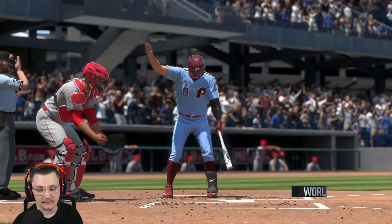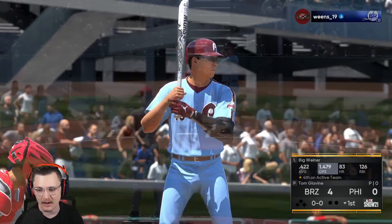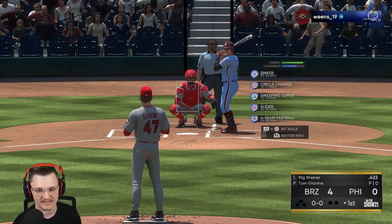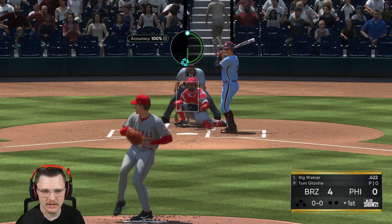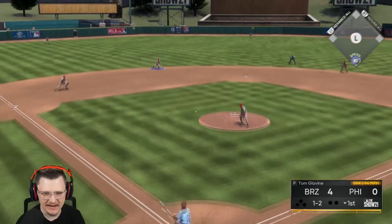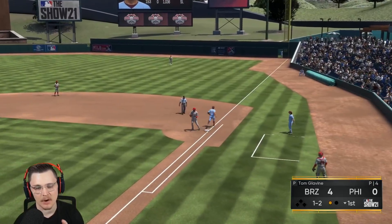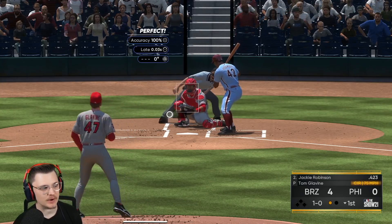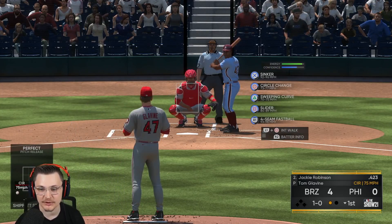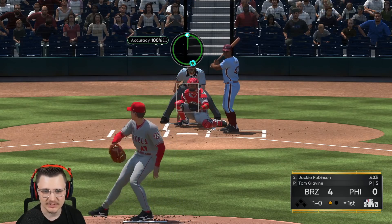We score four in the first. Oddly enough I do think this is gonna be a bullpen game because Tom Glavine — there's no way in hell he gets out of this. With two innings he might be coming out. But we're still gonna try — who knows, maybe Tom's their kryptonite. We get a ground ball. I just realized we did all that with two outs in the first, so who knows, maybe we're cracked today.